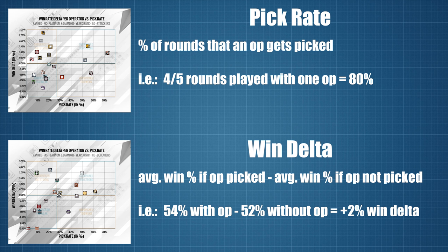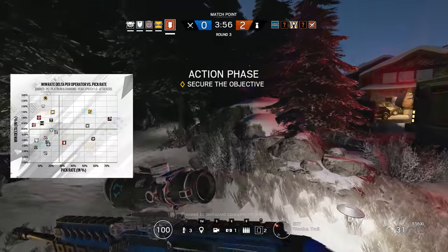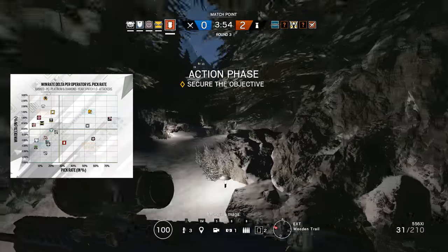So if you play a 5-round match and an operator is played during 4 rounds, that's a pick rate of 80%. The win delta is a little less obvious but still pretty simple. It is the average win ratio when a certain operator is picked minus the average win ratio when the operator is not picked. So if 54% of attacking rounds with a certain operator result in a win but only 52% of attacking rounds are wins without that op, then you end up with a positive delta of 2%. This makes win delta a great measure for highlighting operators that are potentially over or underpowered. With that understanding, let's now look at the data that Ubisoft has shared.